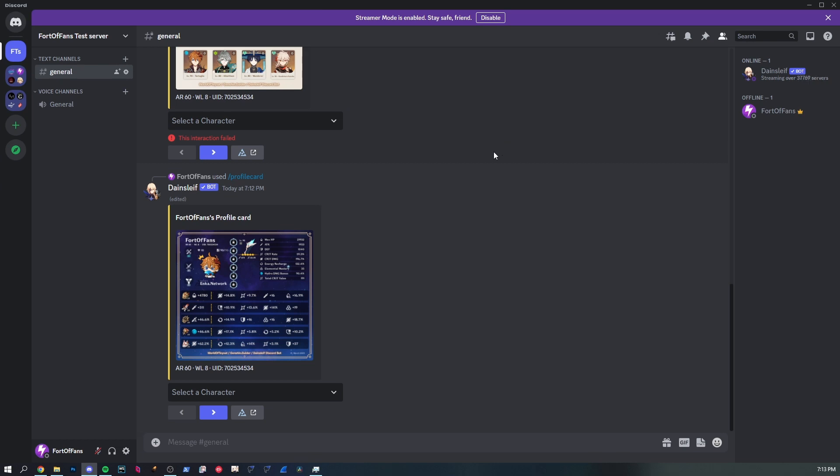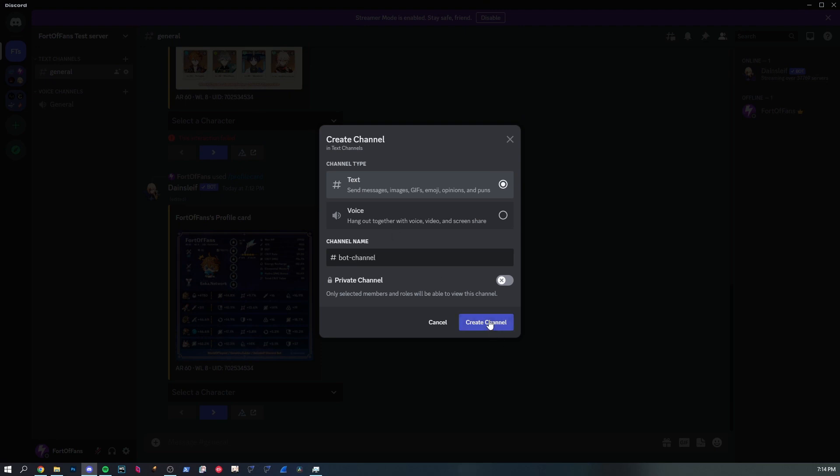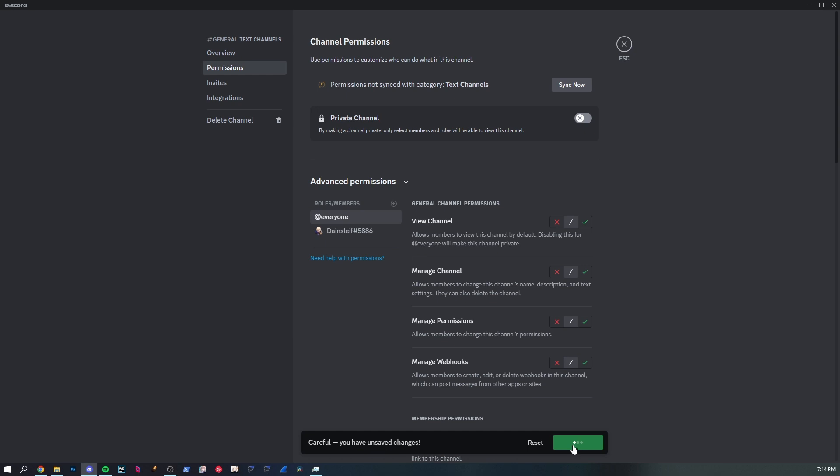Now for the more important part — as a server owner you always have access to any slash command in any channel, so that's never an issue for you. The question is how to properly set it up for your users. Usually you don't want users using the bot in general chat, so let's create a dedicated bot channel. We'll set up different permissions for both channels and revert the private channel back to public.